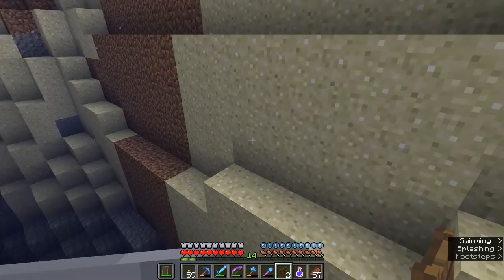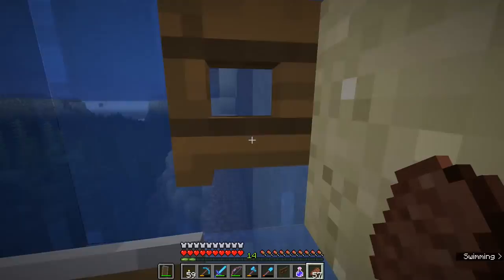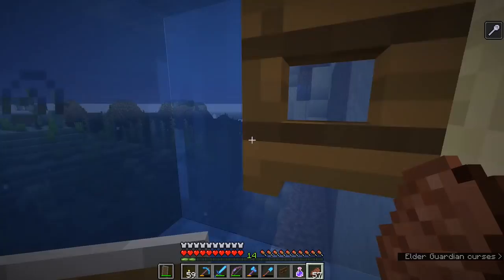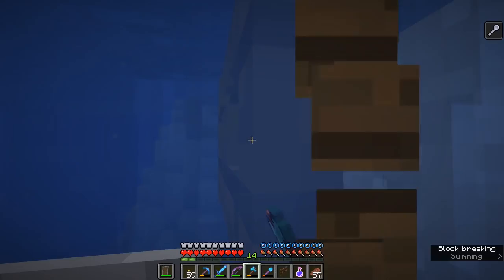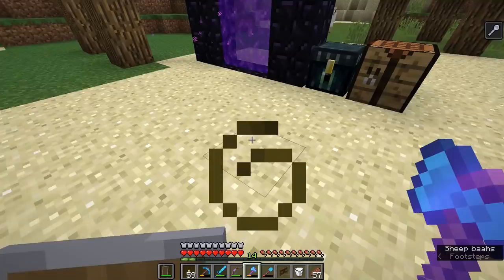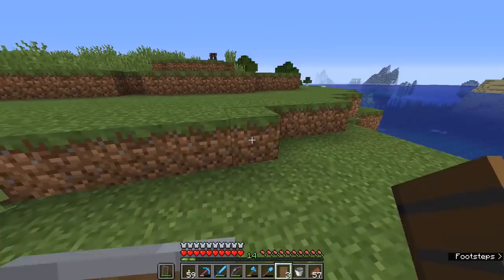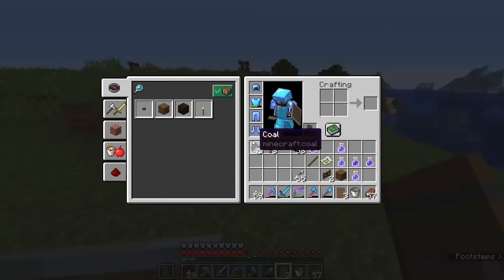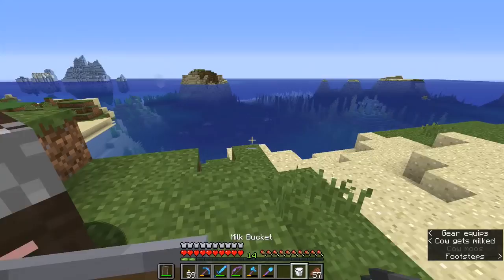The first one being a fence gate — fence gates are not able to be waterlogged yet. They might change in future, but opening a fence gate and standing in here, we can breathe perfectly normally. If you place one at head height, then you won't need to worry too much about water breathing. The other thing to bring with you is a door — doors can also create air pockets and cannot be waterlogged. So they are a great, easy two-high block to place, always giving you an air pocket at head height to replenish your oxygen supply. I want to bring two fence gates with me.